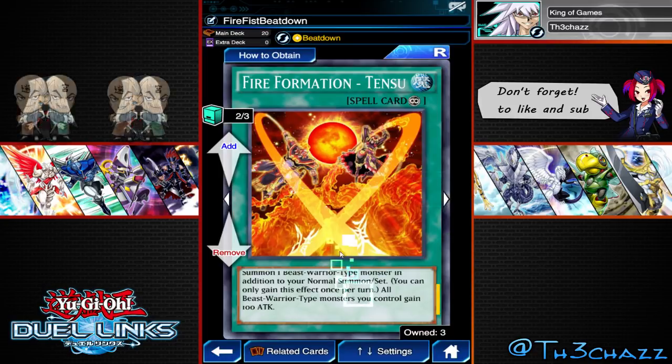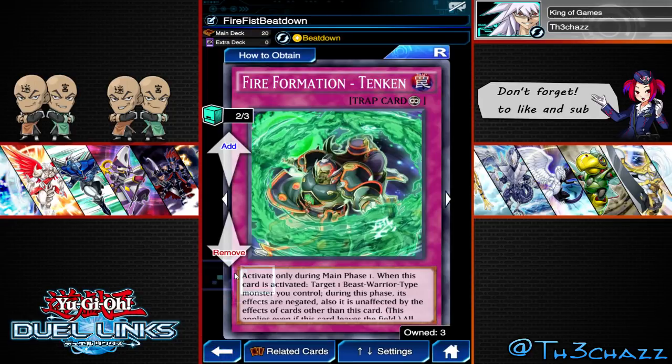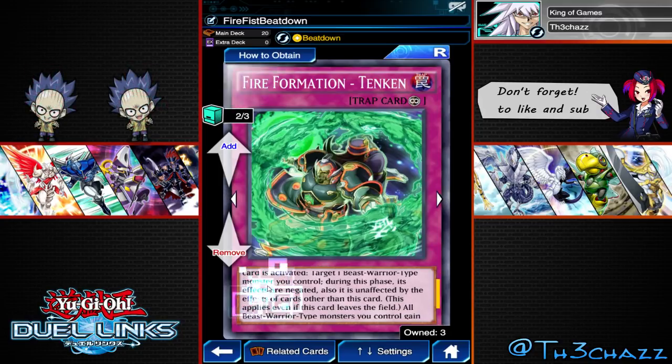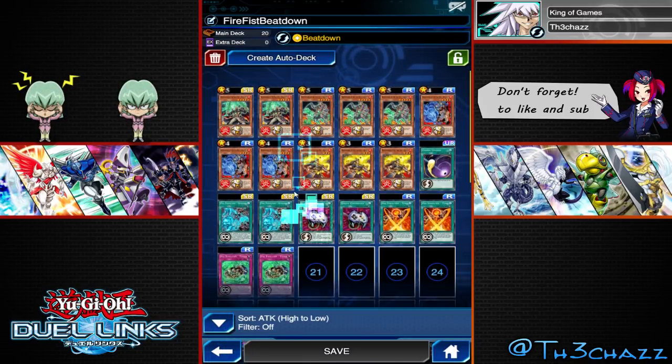Really cool card. It powers up your warriors by 100, and all Beast Warriors gain 100. We're running this one as well — during your main phase 1, when this card is activated, target one Beast Warrior monster you control. During this phase its effects are negated, but it is unaffected by the effects of cards other than this one. So it blocks other effects on the field. And all Beast Warrior monster types gain 300 attack, which is really, really cool.